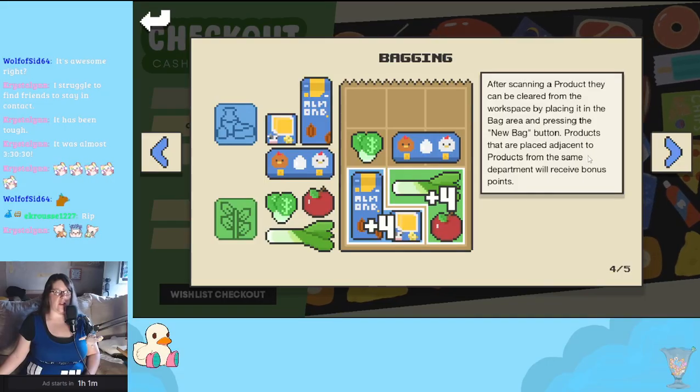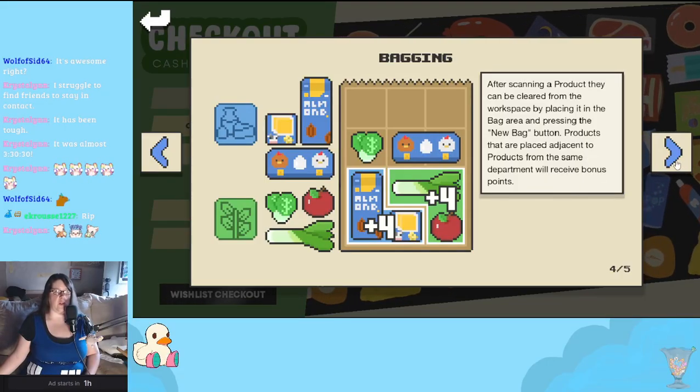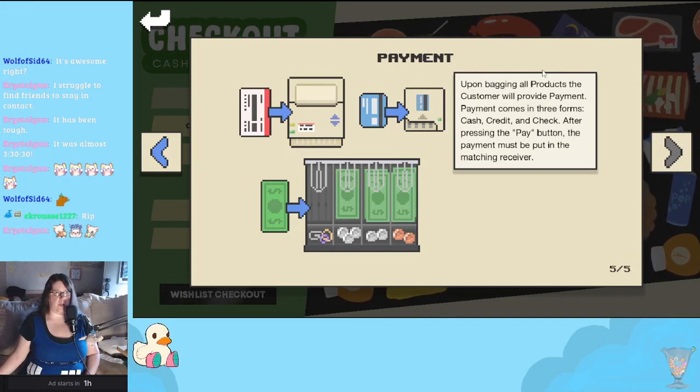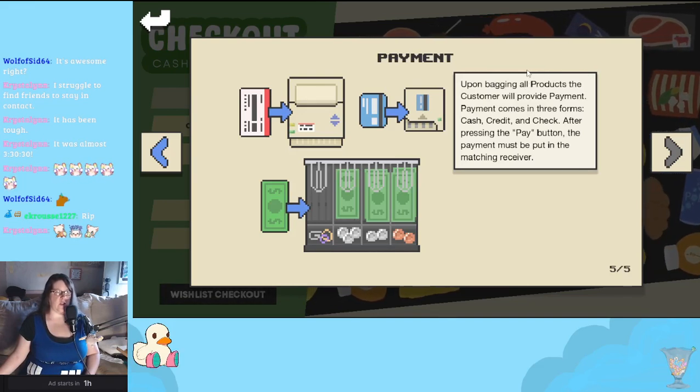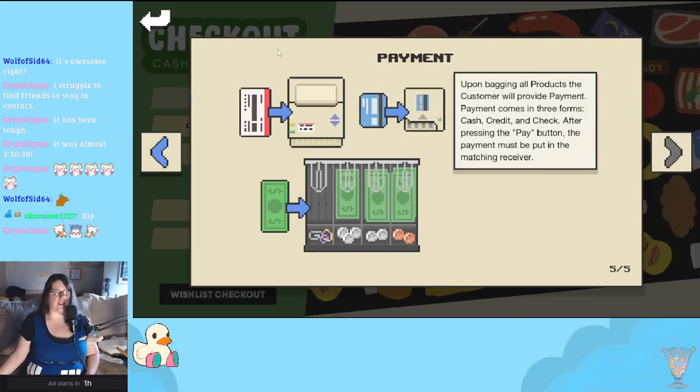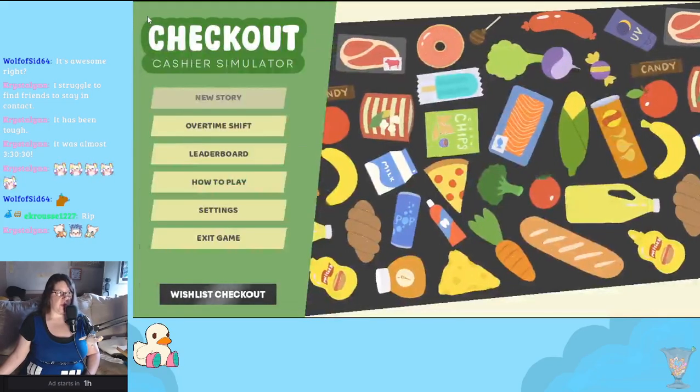After scanning a product, they can be cleared from the workspace by placing it in the bag area and pressing the new bag button. Products placed adjacent to products from the same department will receive bonus points. Upon bagging all the products, the customer will provide payment. Payment comes in three forms: cash, credit, and check. After pressing the pay button, the payment must be put in the matching receiver. It's simple enough — we'll let the game speak for itself.